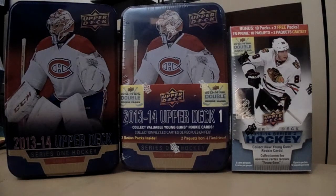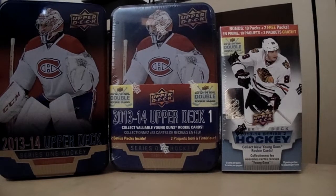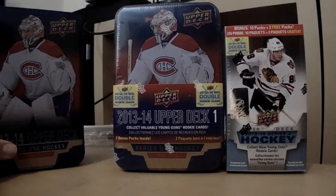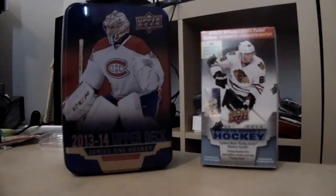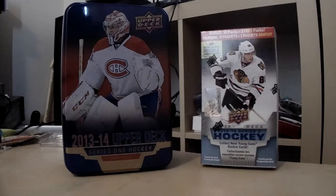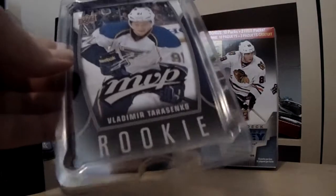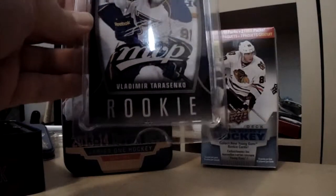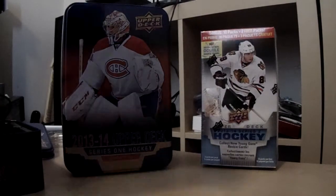Hey everyone, back with part two of the break. Remaining we have a tin of Upper Deck Series 1 and a blaster of Series 2, so let's not waste any time. We'll start with the tin. As you recall from our first tin, we pulled the Shaman and Young Gun for 18 bucks — not bad. Our second tin has a pretty decent oversized Vladimir Tarasenko MVP rookie, still available for trade if anyone is interested.